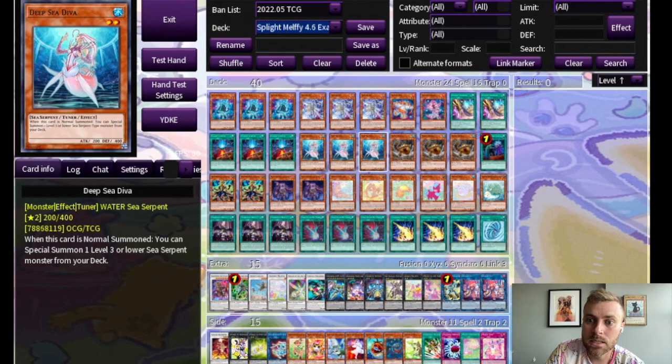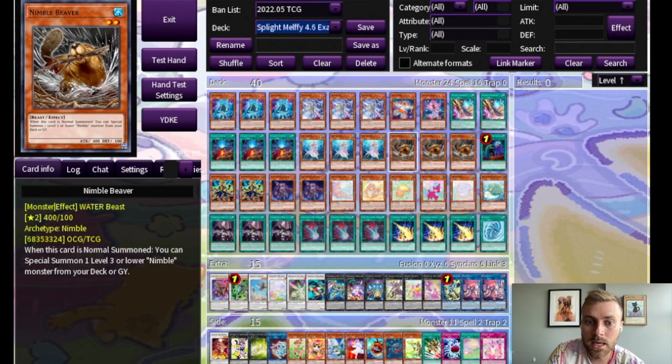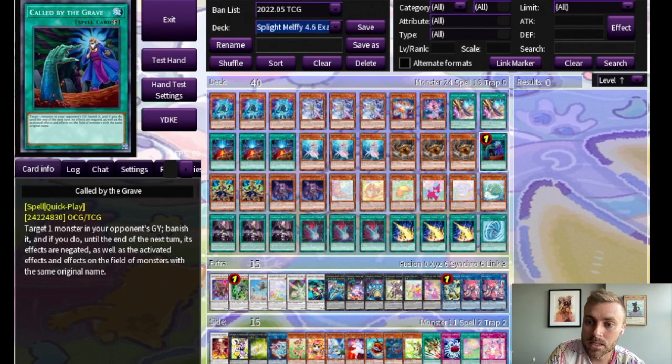Nimble Beaver is slightly less good than D.Va, but an advantage in the late game is that it can special summon Beavers from the graveyard, not just the deck, like D.Va can. Called By to protect your combo — you like it to be uninterrupted, and this helps ensure that.